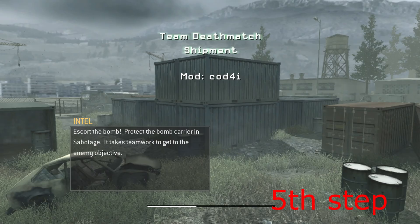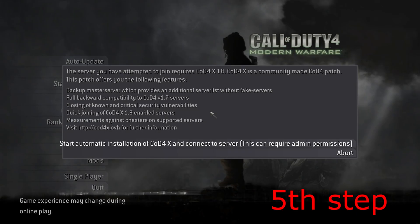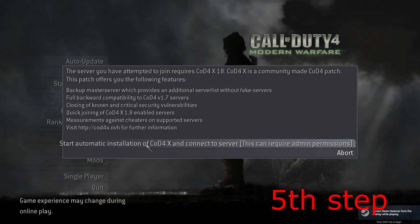It should now restart your game and load you into Shipments. It's now going to shut your game down again, and you're going to be on a new screen. Select Start Automatic Installation of CoD4x.